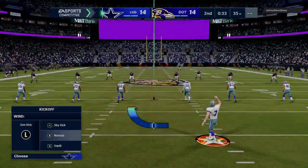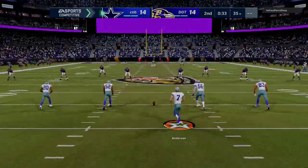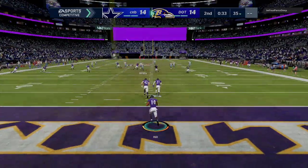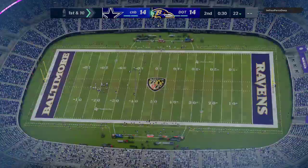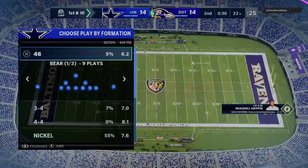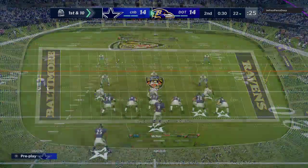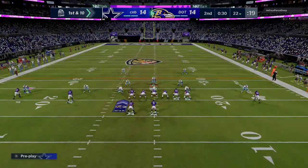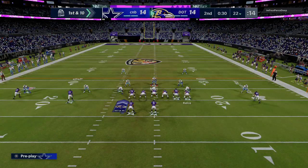With trips tight end, U-trips, and split close — all of those formations mess with the alignment of the defense. Feeling good right now. We just need to get another stop. If we can get another pick and go up by three, that would put us in a driver's seat. Defense has looked pretty good so far. We're going to go ahead and contain rush — not sure if it'll help, but we'll see. He might go inside zone just to see if he pops one on us.